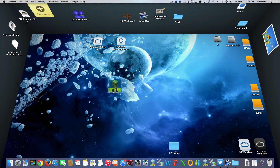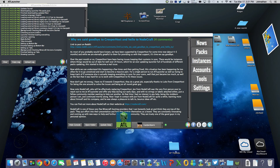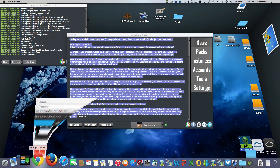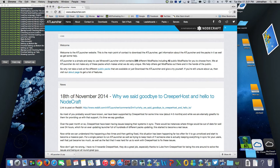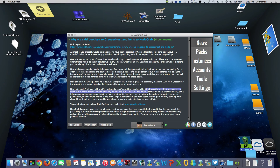Once you have the application installed, go ahead and launch it. I keep the AT Launcher on my desktop. As you see, it's Captain Jack Sparrow's AT Launcher - I don't own AT Launcher, but this is my login. You're provided a lot of information here, which mirrors their homepage, giving you up-to-date information and news. This is a little different in terminology versus FTB or Void Launcher.